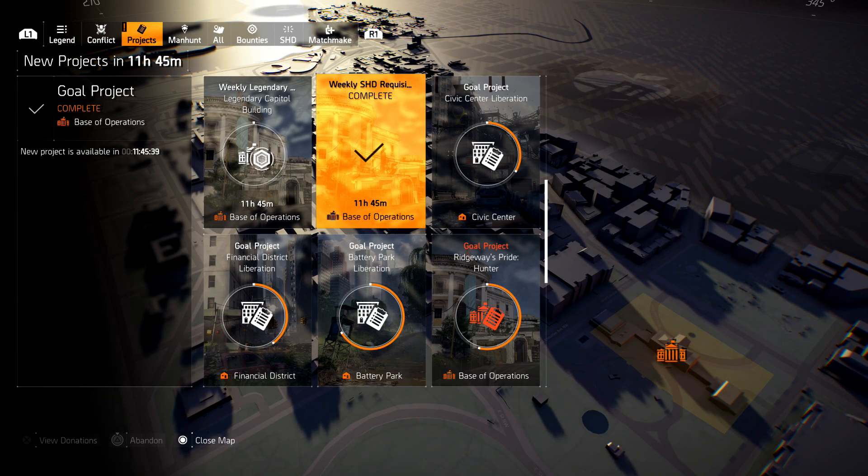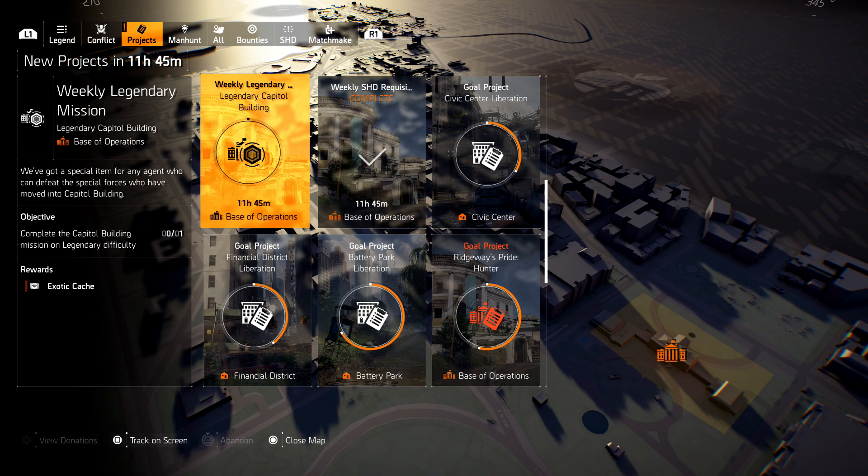Another easy way to farm for these exotics is doing the weekly SHADE project. The weekly SHADE project is just a donating project — sometimes you donate electronics, sometimes titanium, sometimes parts. Once you donate that once a week — you can see I can redo it in 11 hours — you get one exotic. So that's one of the easiest ways to get an exotic at the moment.